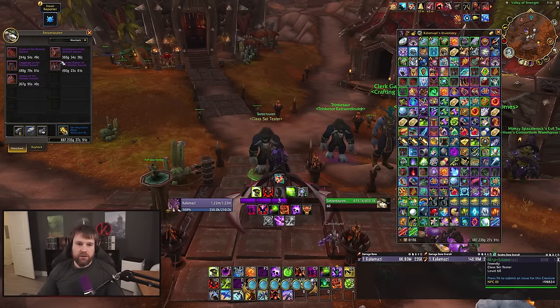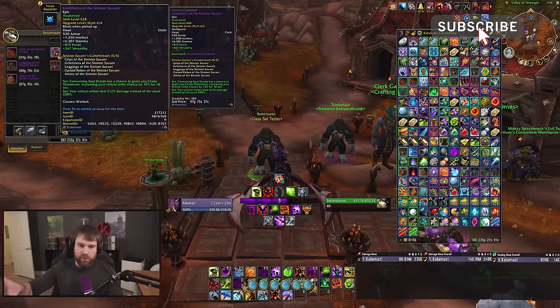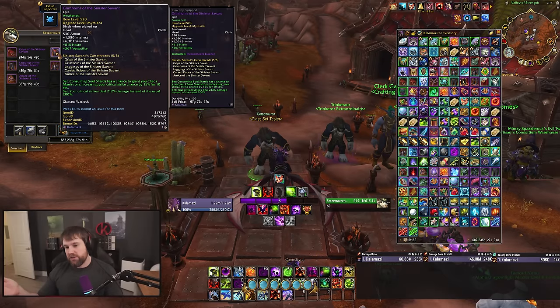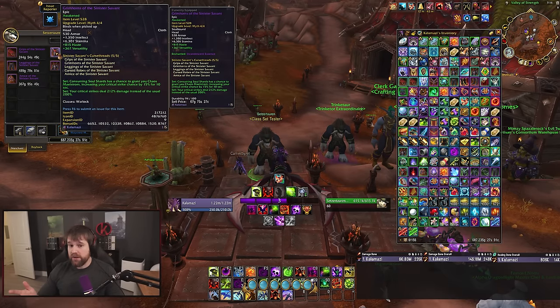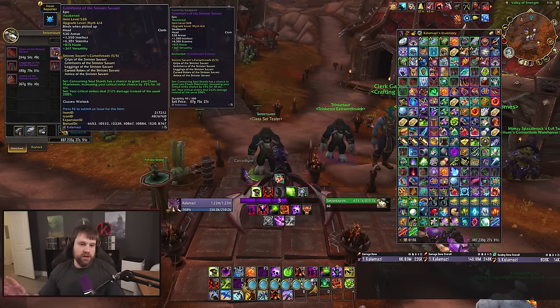The class set tester was updated mid-testing today — the sets will change per spec now. This is the full set you want for S4. Destro is based around Season 1: consuming shards gives you a chance to get a Chaos crit buff, and the four-piece gives you a larger crit strike damage increase. Both pieces were buffed — the two-piece from 10 to 15, and the four-piece from 20% to 20% with 12% crit strike damage.